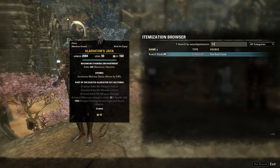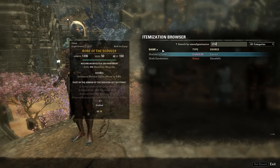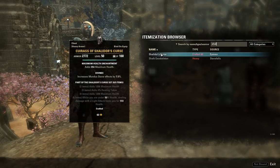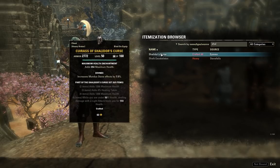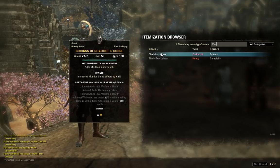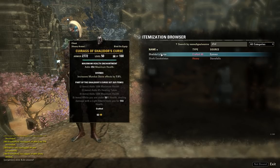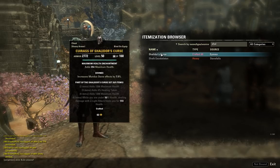Number five is Shallador's Curse — another crafted set. We've got max health, healing taken, and max health, making it a max HP tank set. But then the five piece: when you're under 50% health, dealing damage with a light attack heals you for 559 health. That's it — 559 health, only on light attacks. If you have 60k health and you're almost dead, how many light attacks will it take to heal yourself? Terrible, awful healing.